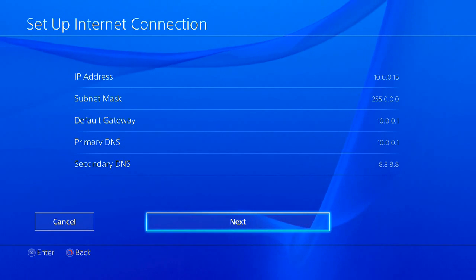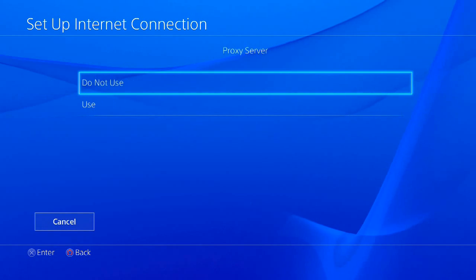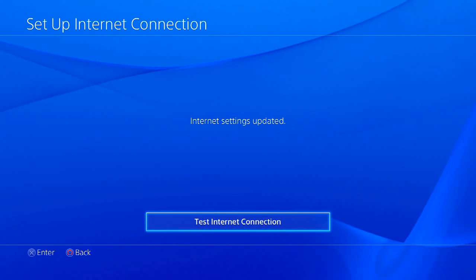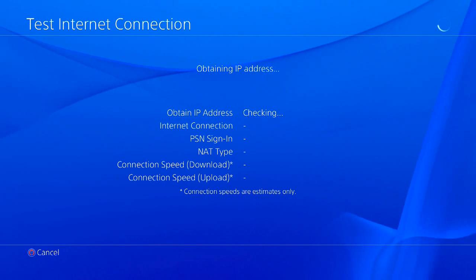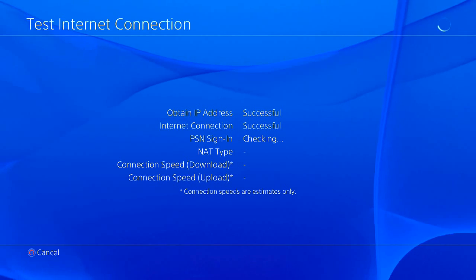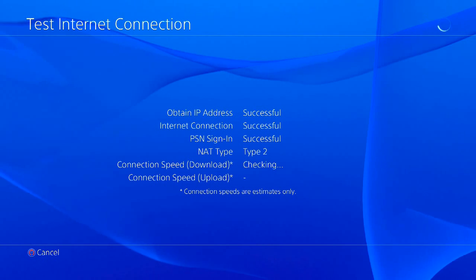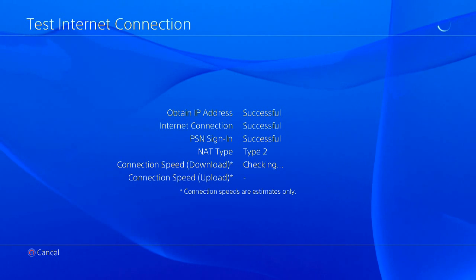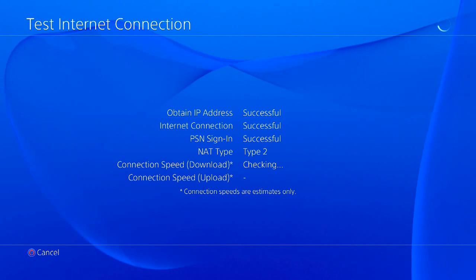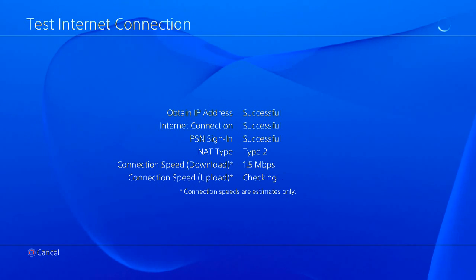After you've done that, click Next. For MTU settings, leave it as Auto. Same thing with proxy settings — leave it as Do Not Use. Then run your Internet Connection Test and let it go through. Everything should succeed. If it doesn't, it means you've done something wrong in your configuration, but if you wrote everything down correctly and put it back in, providing your subnet, router, and DNS are the same, you should have no worries.